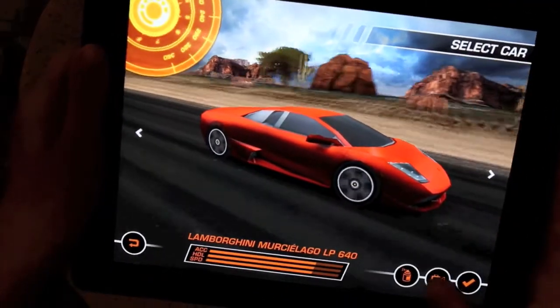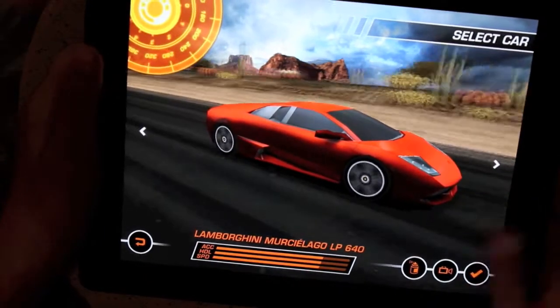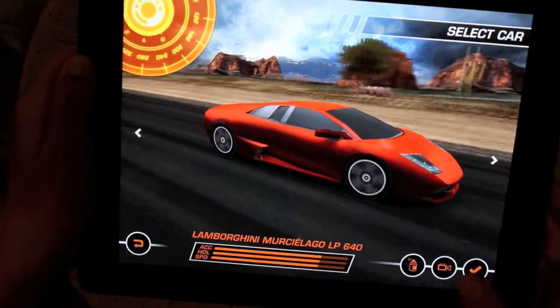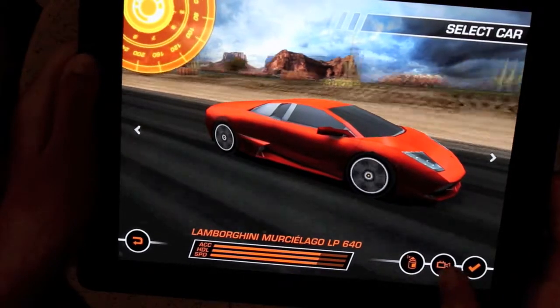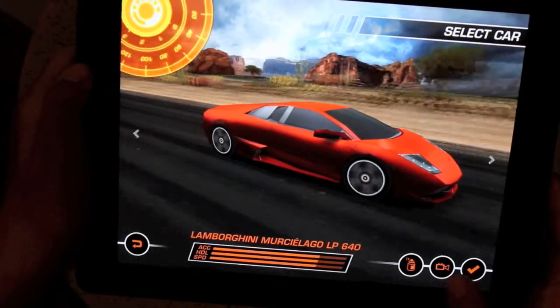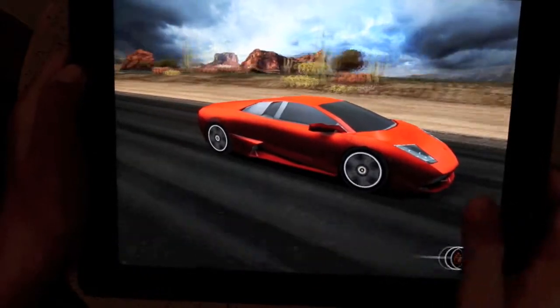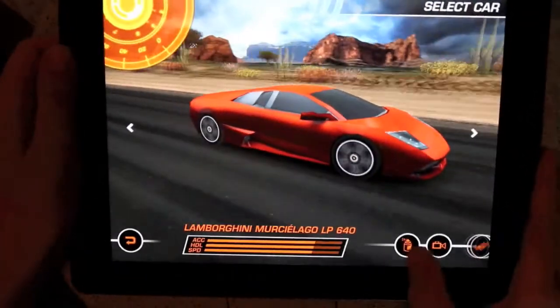Then you have your car choices. You have at least 30 cars, and you have to earn them as you go up. I'm going to choose the Lamborghini Murcielago LP 640. You can also look at your car by tapping on the camera, and you can color your car by tapping on the spray paint bottle.